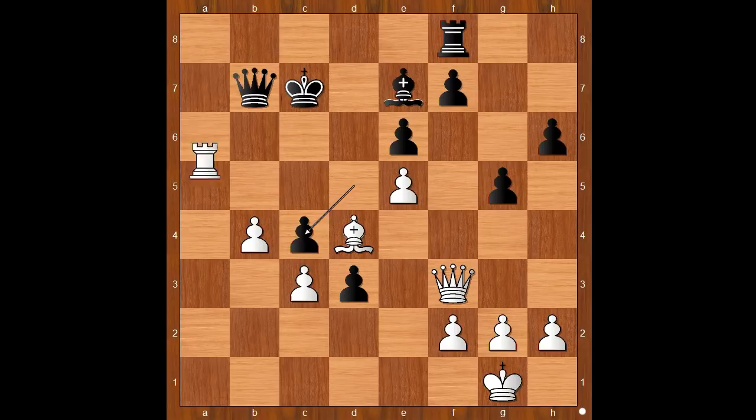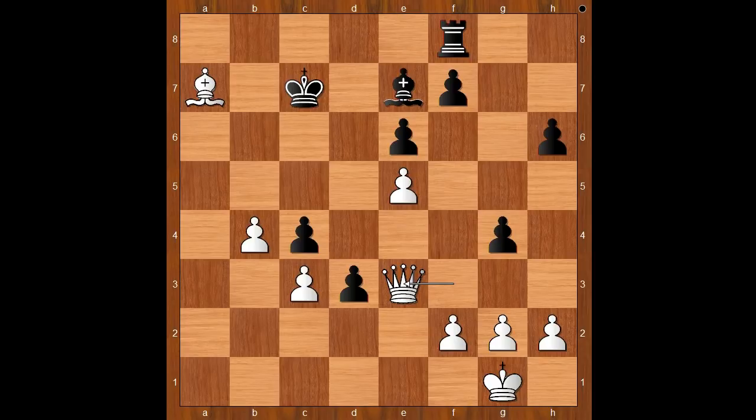White to move and play the obvious — Rook to A7. Harrell could have resigned in this position, but his lunch was not ready yet. Although he had hope that his little pawn on the D-file might reach the first rank. So the game continued: Queen takes Rook, Bishop takes Queen, G4, Queen to E3, King to B7, Queen to B6 check, King to A8, Queen to A6, and Harrell resigned.